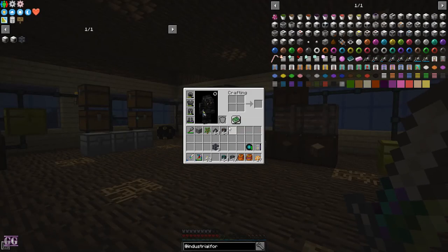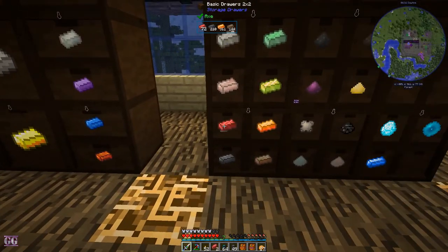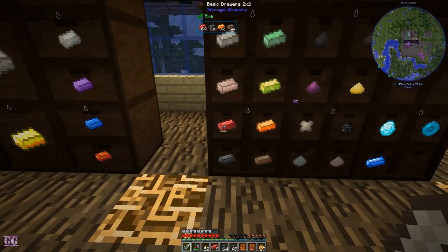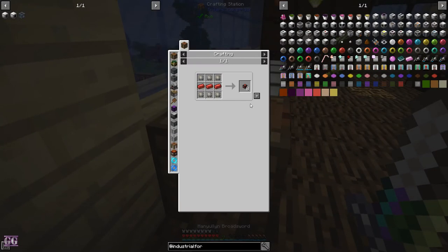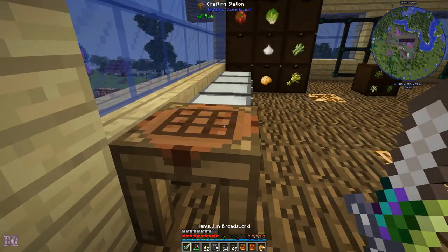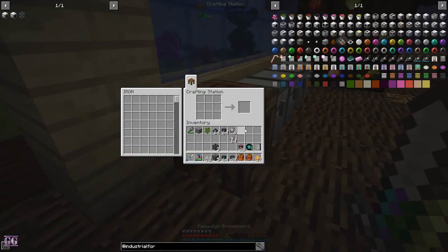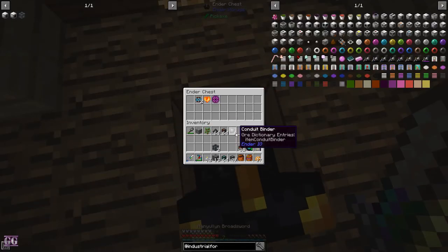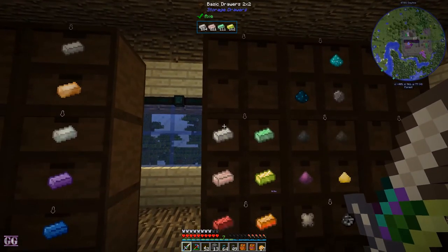We need to make another switch, so let's grab more of these. How is that made? Redstone alloy — one, two, three, four, five, six, seven, eight, nine — and this. Let's grab a stack and make those. We can have a couple of that. Let's make more of that.